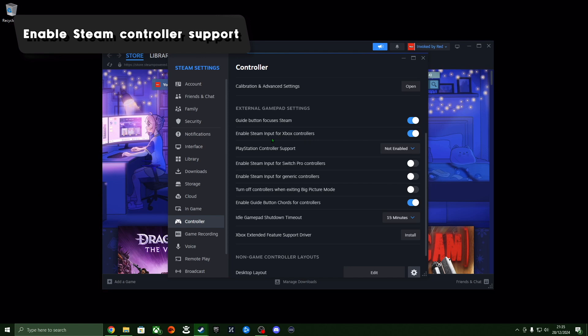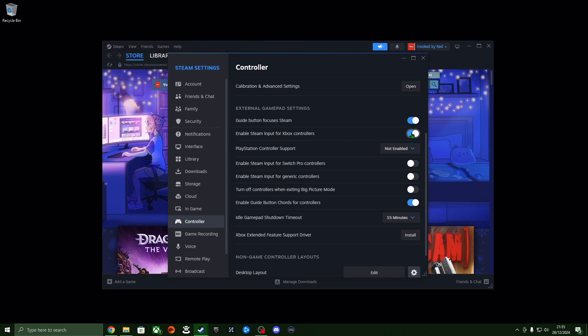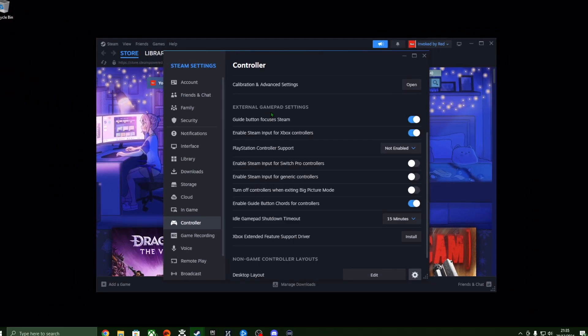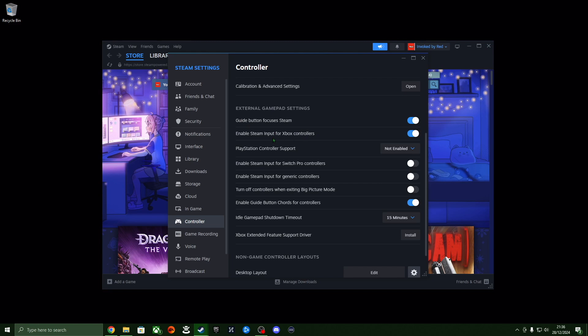Select Controller from the side menu and you should see a screen that lists a lot of different controller settings. If you're using an Xbox controller, make sure to enable the 'Enable Steam Input for Xbox Controllers' option. But if you're using PlayStation controllers instead, you'll need to enable the PlayStation Controller Support.